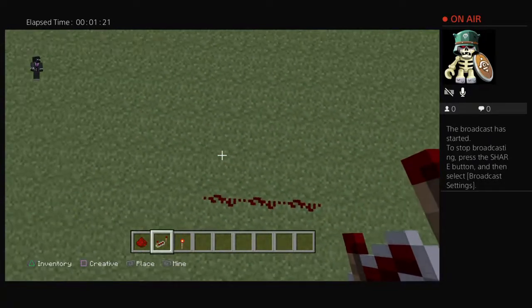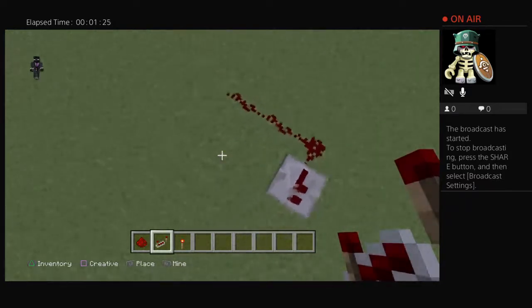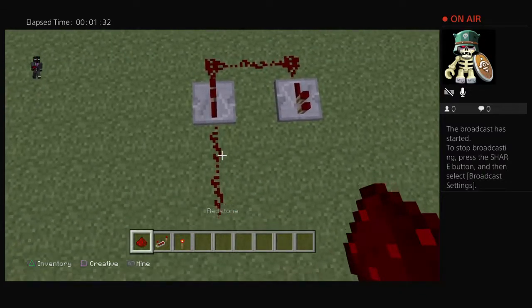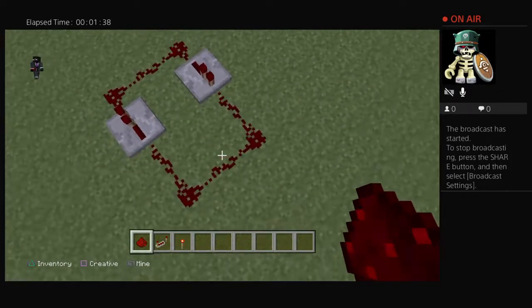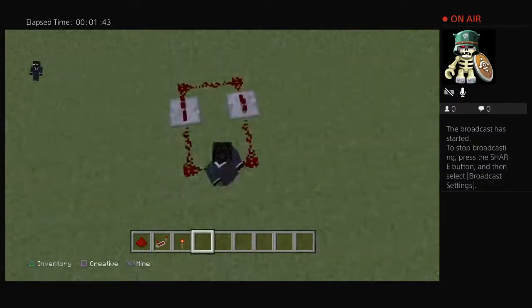I'm going to be placing a redstone repeater in this direction and the opposite direction on this side. Then build two redstone dust up, same on the other side. Place down a redstone dust right here on this grass.